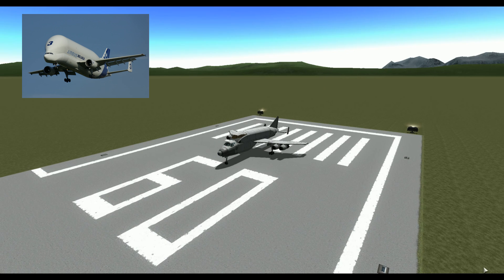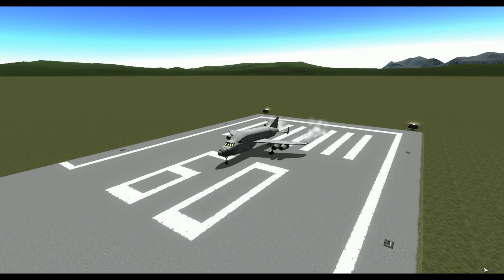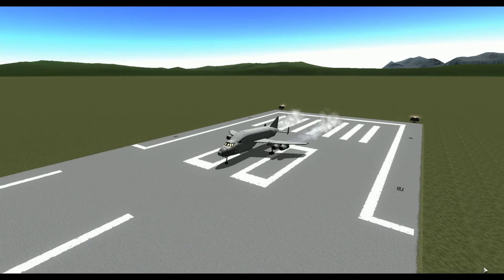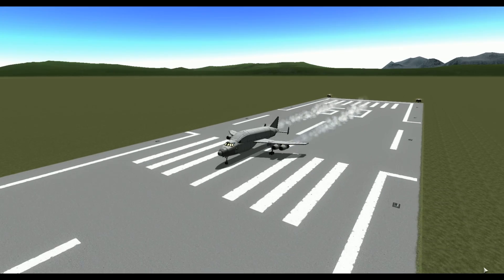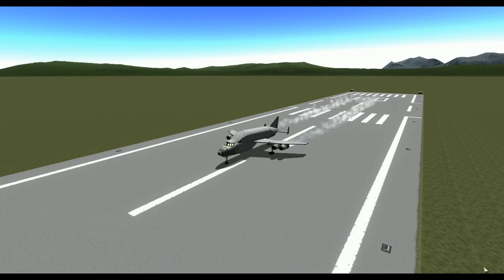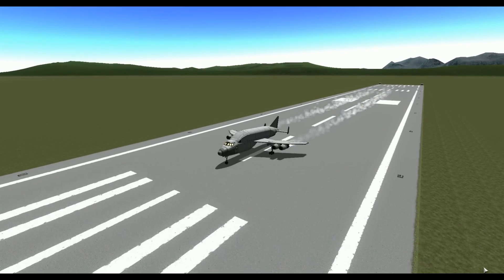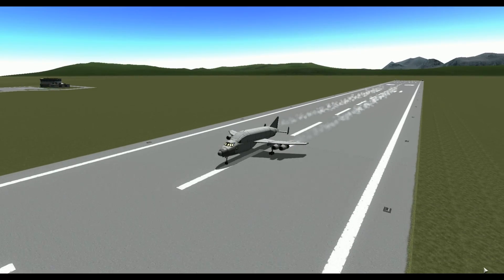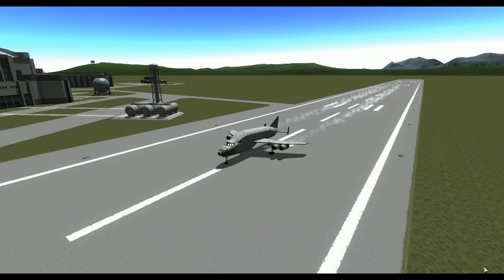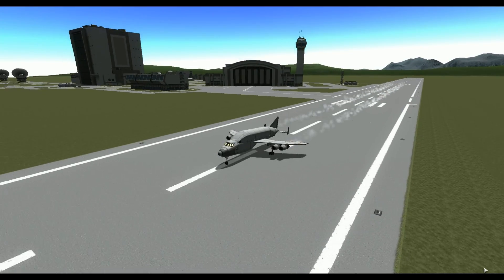As its name suggests, it's a variation on the A300-600 airliner with the particularity of having a massive cargo space on top of its fuselage. Since their first flight in 1994, the five existing Belugas have been used to move stuff that just won't fit in regular planes. It is mainly used to carry Airbus plane parts, but has also been used to carry complete helicopters, or even a large painting once.